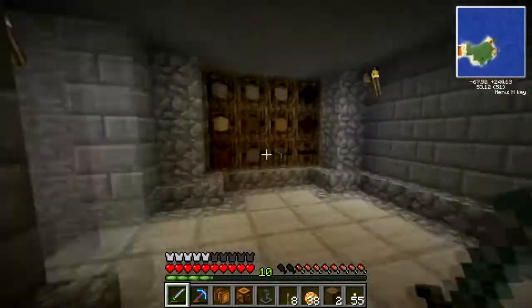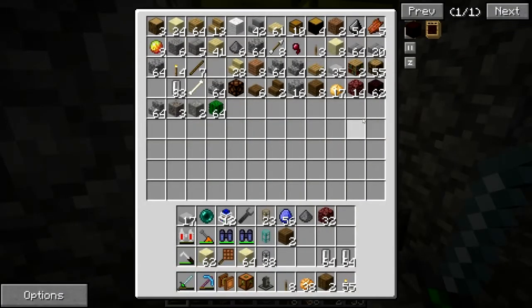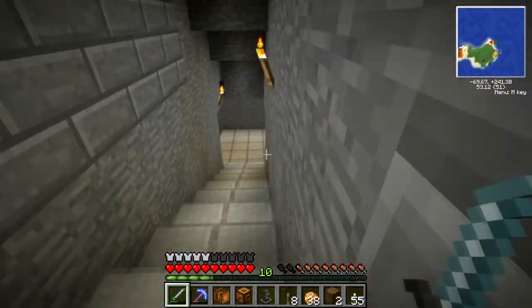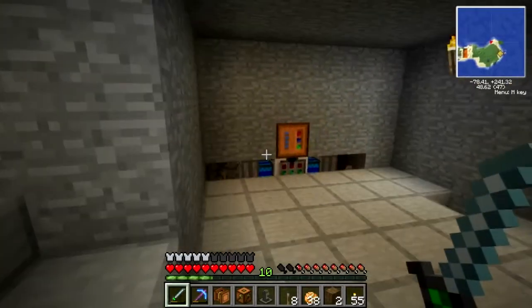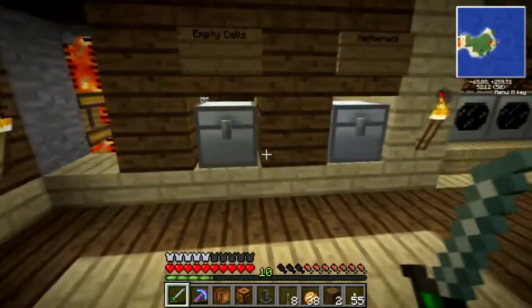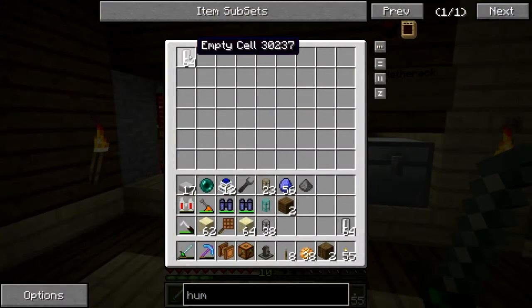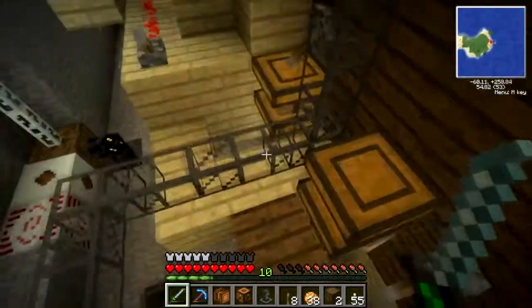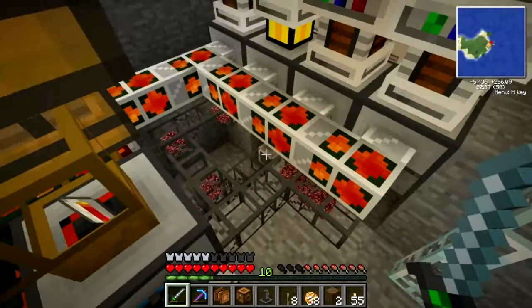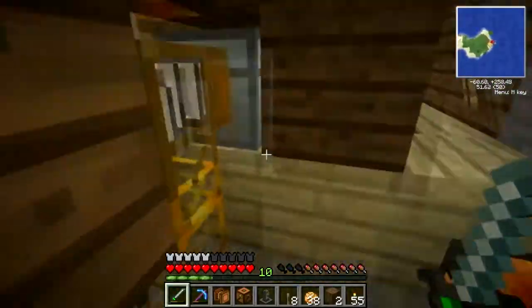Let's grab some... whoa, I had way more than that. Well, we'll just use this for demonstration. I wonder if it didn't save - no, it saved. Hm, wonder where all my stuff went. What I do is I drop some netherrack in here and then I drop empty cells in this one, and then netherrack starts piping through, goes over here, that goes under here, and that goes into there. Those are full - it just needed some cells, so I'm gonna drop some more cells in there.